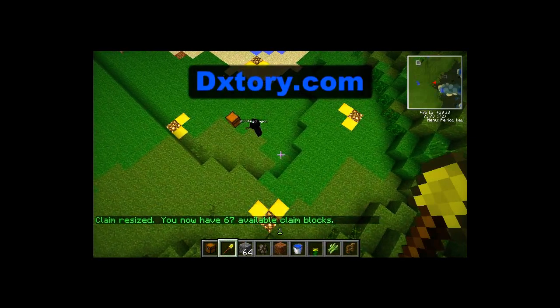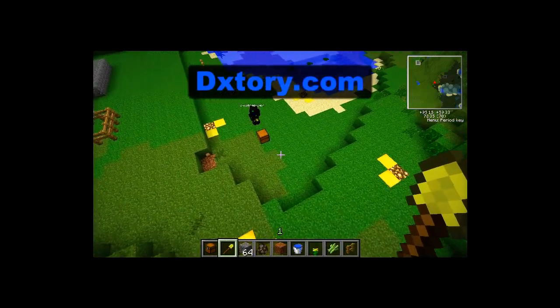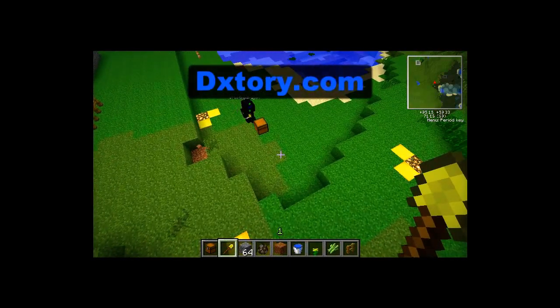When you join the server you have 200 claim blocks available. For every hour that you are in the server you get another 10 claim blocks, with a maximum of 10,000 claim blocks allowed. People cannot build inside your area and they cannot grief anything like that.